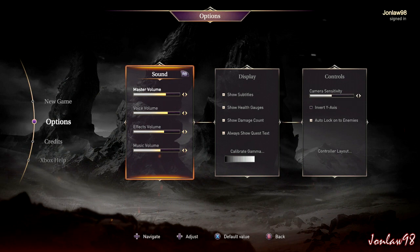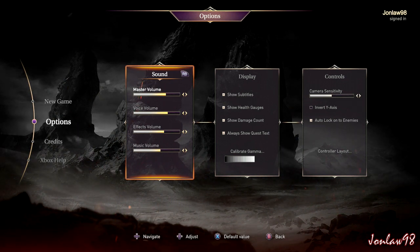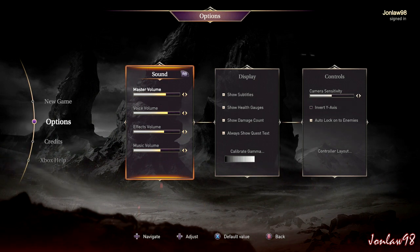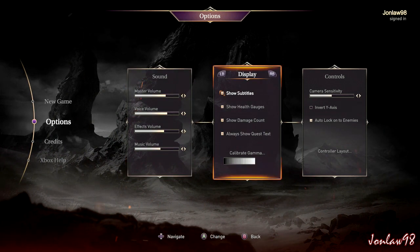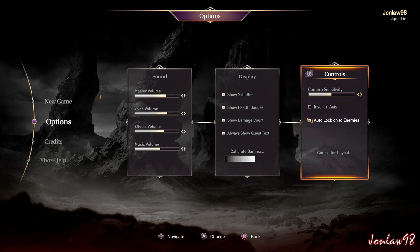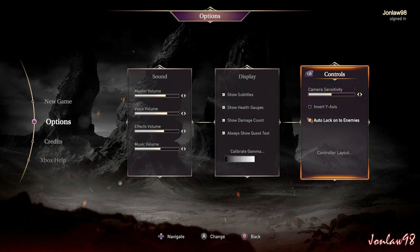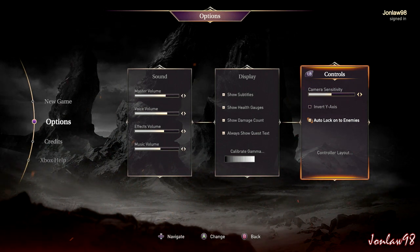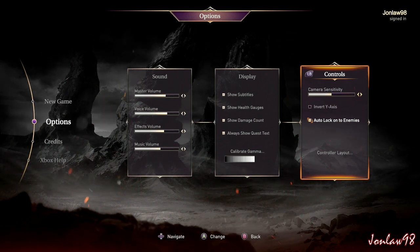Master volume, voice, effects, music — pretty standard, had to lower it a little bit. Display, everything is good. One thing I did notice was the auto-lock on enemies, which is pretty cool. I don't know how that will work, but maybe it'll help me. If it doesn't, I'll just turn it off, no big deal.